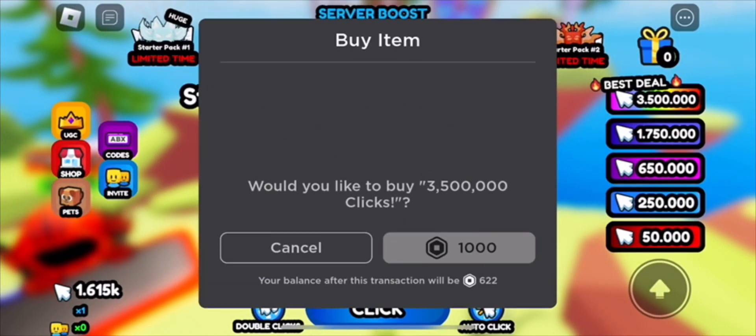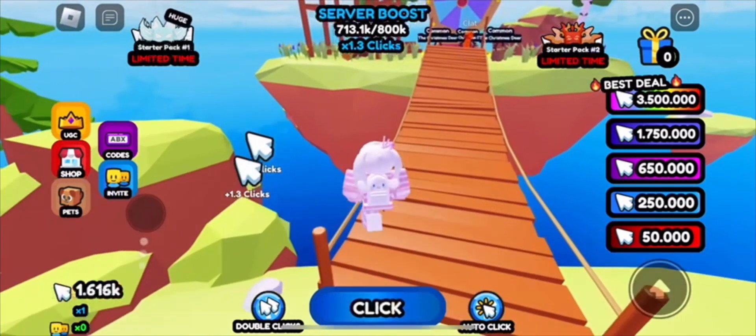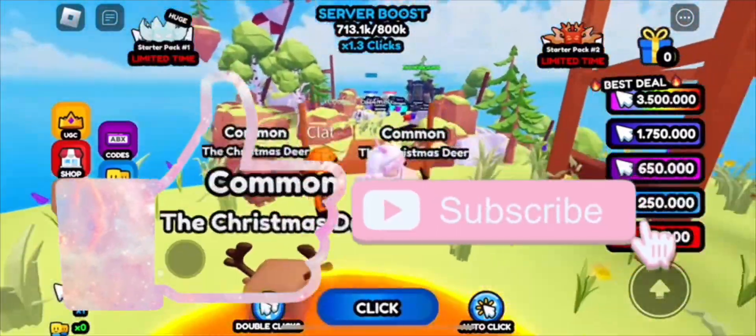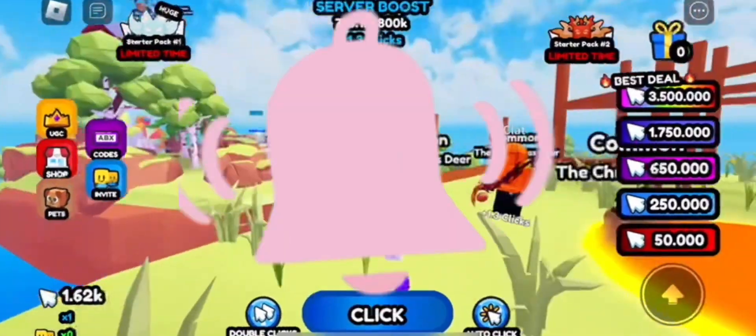You can also purchase stuff on the side of your screen to help you get it. That's basically how you get this item — pretty awesome item if you want to get it, go ahead. Make sure to leave a like and subscribe, don't forget to turn on notifications, and I'll see you guys in the next one.